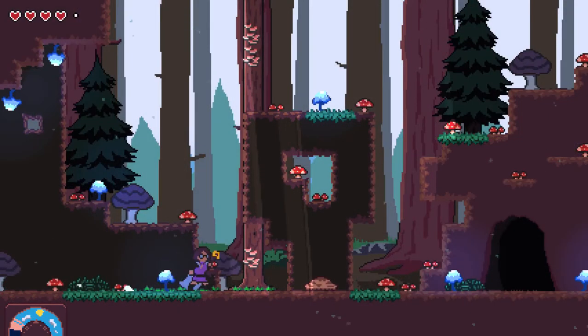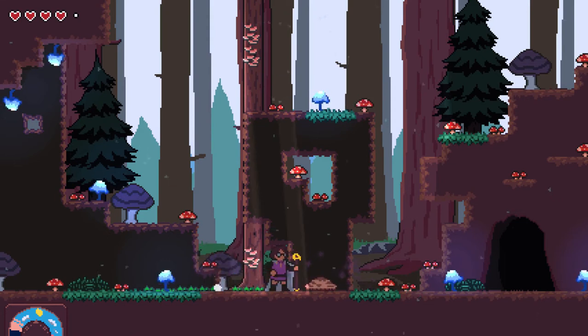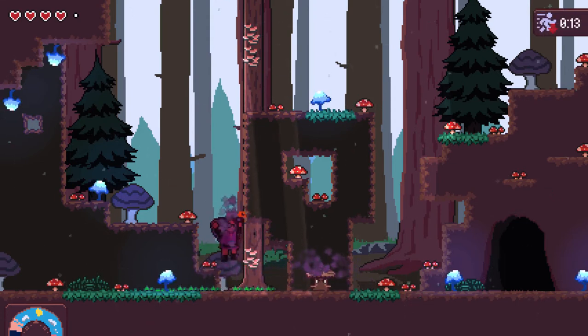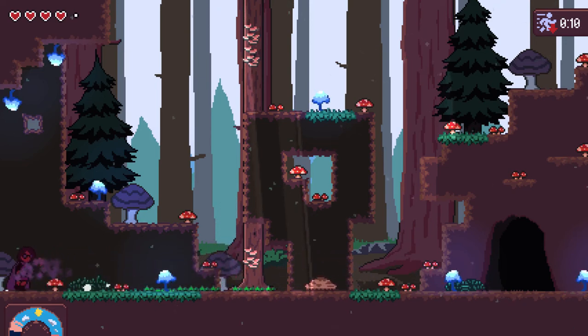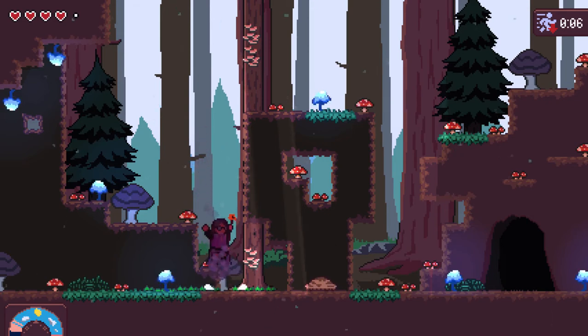Here's another new monster, the Dapperling. This poisonous mushroom hides near the ground until you get close, then pops up and sprays spores in all directions. If Ellia enters the spore cloud, she'll be cursed with a slowing effect. For the next 15 seconds, your run speed and jump height will be decreased, so you'll want to cut these fungi down before they get the chance to strike.